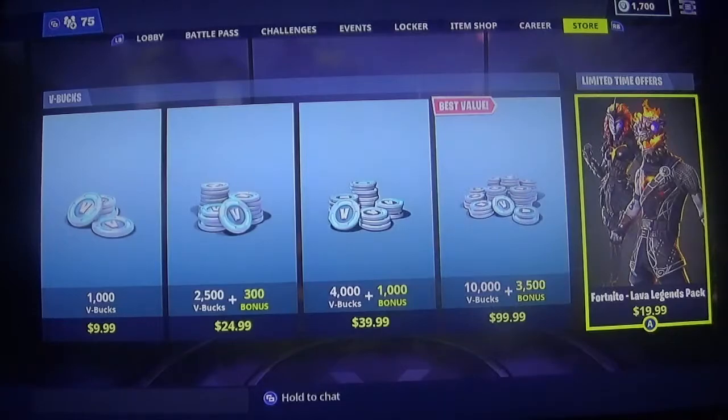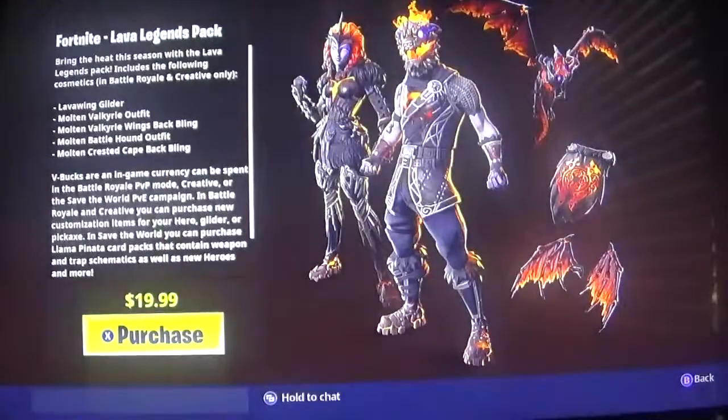We have a $20 item — not sure about the price. We have Frost Wing in the back, but it's now called Lava Wing. I like that. We also got a new back bling — Valkyrie's wings — that looks pretty damn dope, with fire.